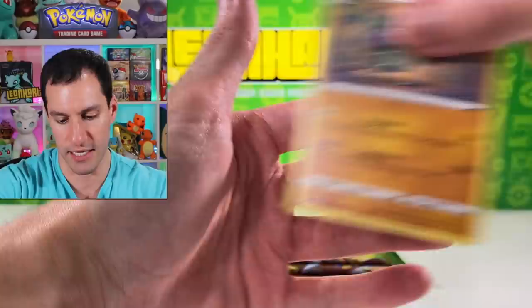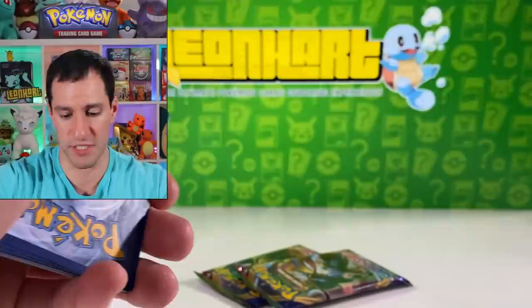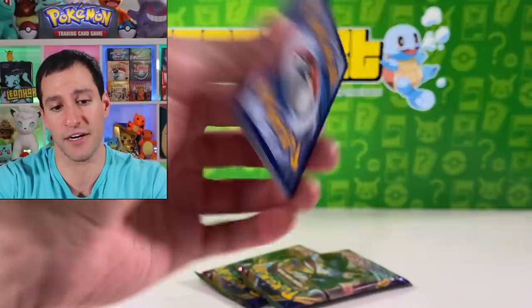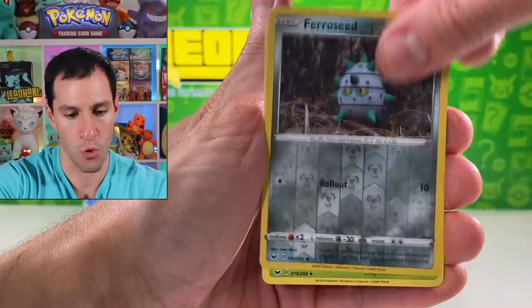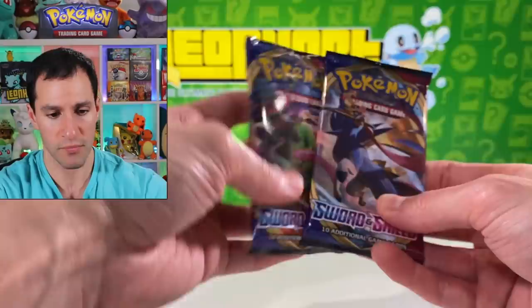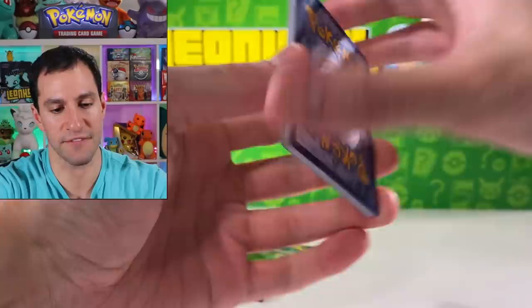Sinistea, Maractus, Pikachu, Meowth, and a Claydol. We have three packs remaining. I technically put in my call that the Zacian box was gonna have a Zacian — so I'm gonna go ahead and say I lost my call today. But hopefully y'all at home, if you didn't put your call in for what card you think I'm gonna pull, be sure to do that in the next two packs.